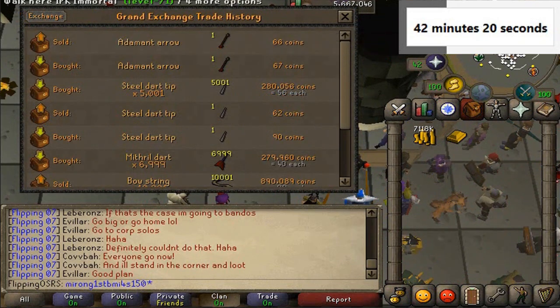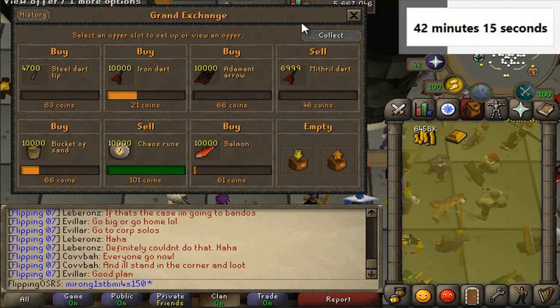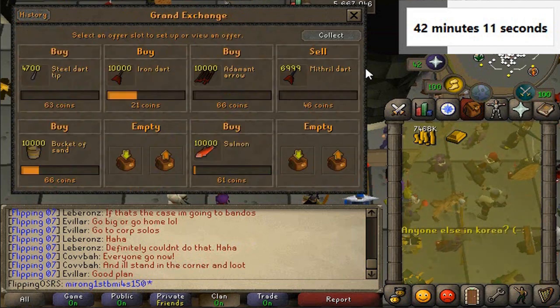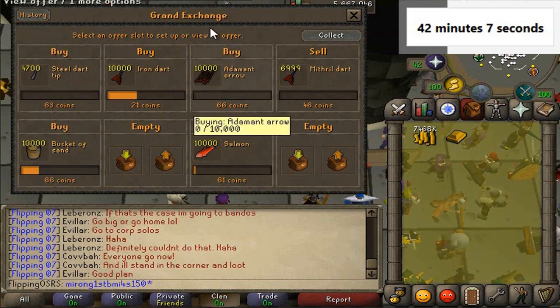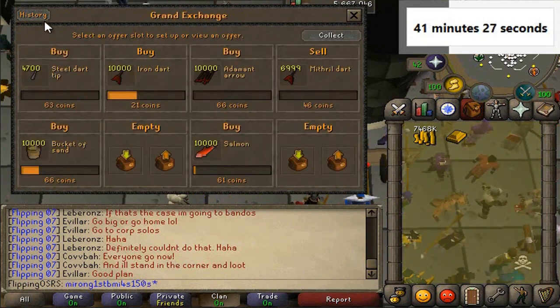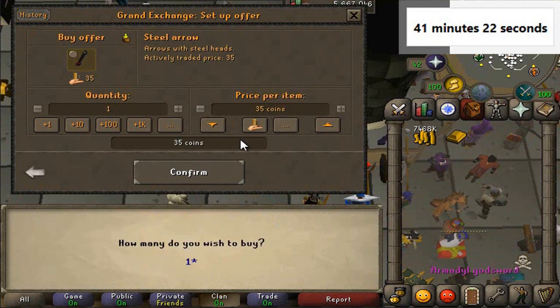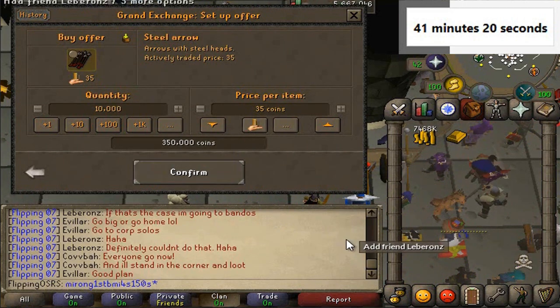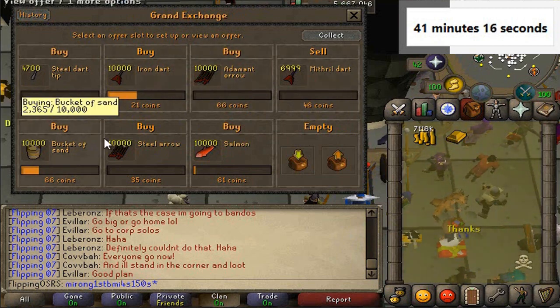Adamant arrows have a 1 GP margin — quite possible I could flip 10k of these pretty quickly, so we'll just do that. Chaos runes sold, got 10k profit from that. We got some iron darts buying, which is pretty nice because they did have a decent margin. One more offer slot to fill. The steel arrow has a 2 GP margin, which we'll definitely take advantage of assuming it's 10k as well.